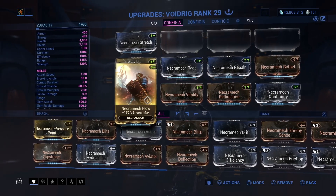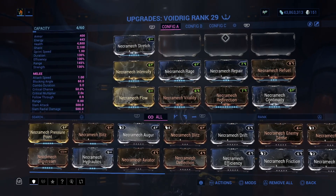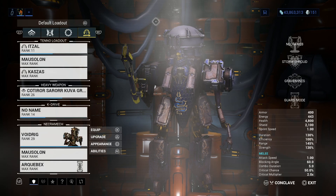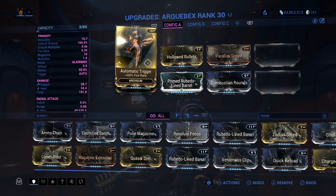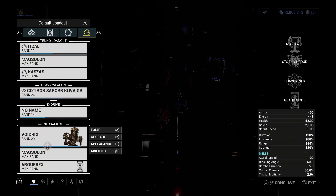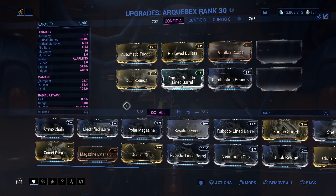This should give you a general idea of the build. You can use the Bone Widow, which is the other Necromech, if you want, but I'm using the Void Rig because, honestly, the Void Rig is my favorite Necromech. The Void Rig is known as the shooting Necromech and the Bone Widow is known as the melee one — their ultimates are different. This is the Void Rig's ultimate gun.